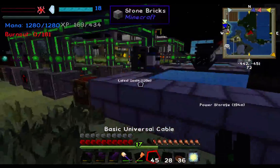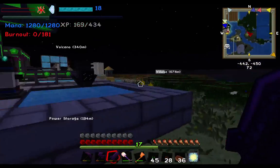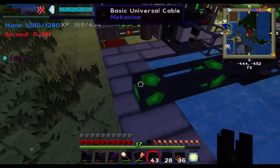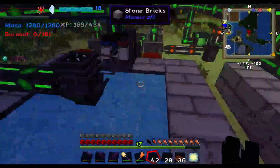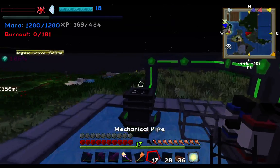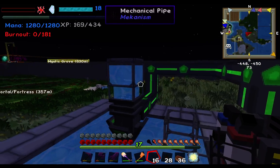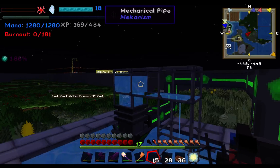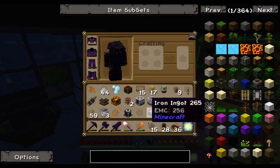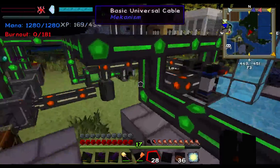The pump's power input is the interface on that side. So now the pump has power — you can see it's sucking water from the infinite water source. The pump's pipe interface is the top, and as you can see, there's fluid moving through the pipes into the electrolytic separator.